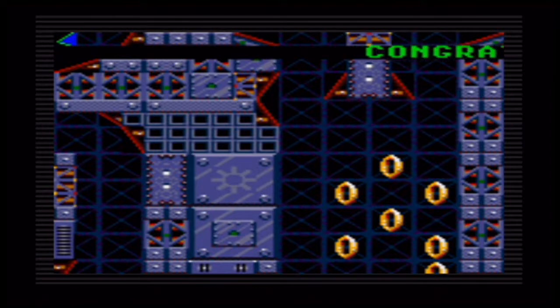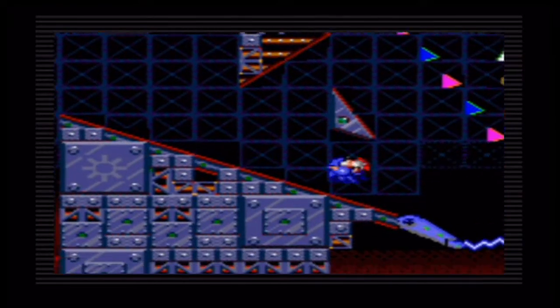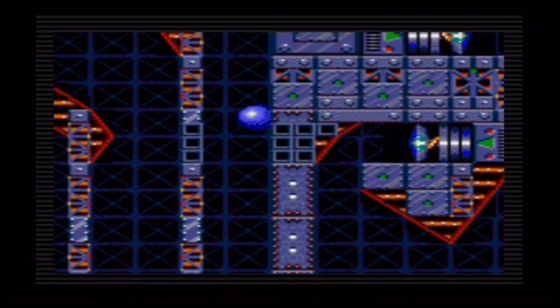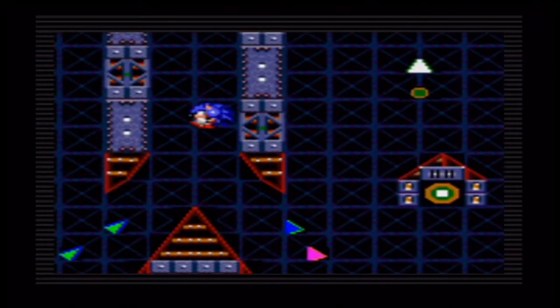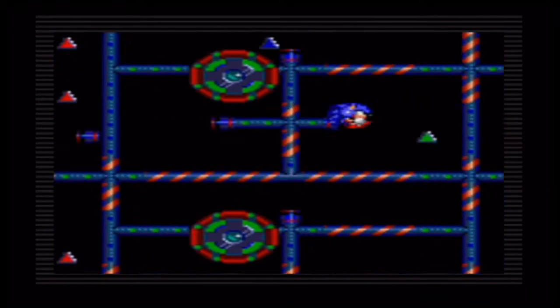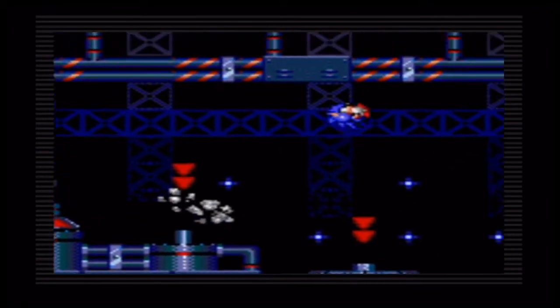We actually got ourselves all the Chaos Emblems now. In the Machine level you need to collect 5 Chaos Emblems, and once you collect all 5 you can proceed to the final boss, which is Dr. Robotnik himself. In order to reach the boss battle arena you have to go all the way up to the top. It feels like a combination of the Machine level, but it's a bit different because you don't have to deal with the bird Badnik. You get up there by using these springy contraptions, which lead you to the 4th and final boss.